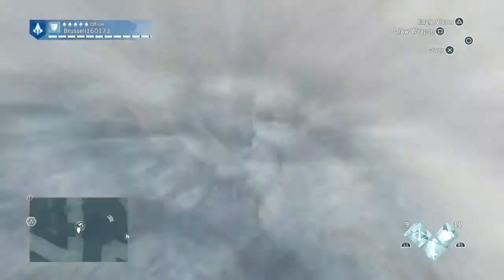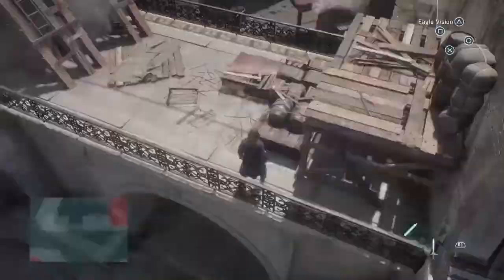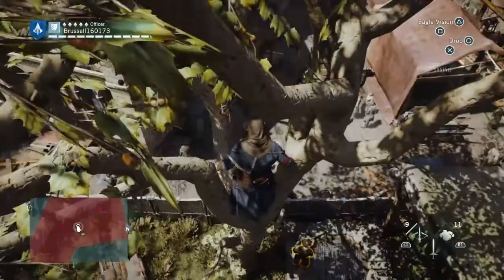The next one is up on the arch. You'll see an arch — climb up the arch. It's a non-lock chest, very simple to find. From here we are going to a cockade, which is in some trees. Just jump across the trees — that's simple.